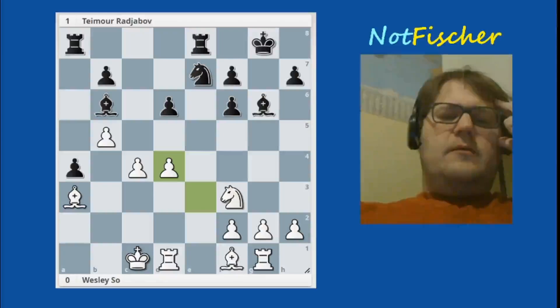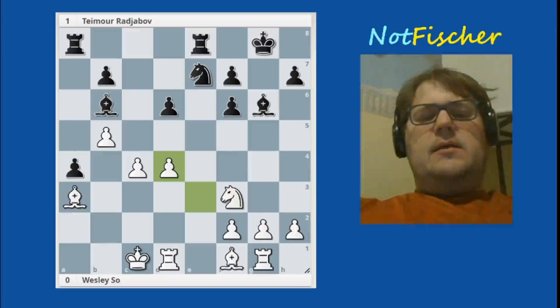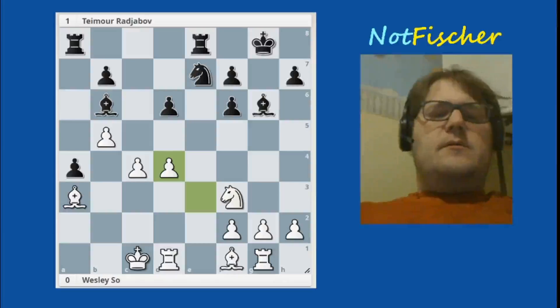So now here is the critical moment in the game. What do you think Rajabov played here? It's black to play, and it's a spectacular move. In such a position, especially since white has not activated these two pieces and there's an open c-file towards the king, black would love to open up the king some more. So that's the hint — I'll give you a few seconds to have a think.